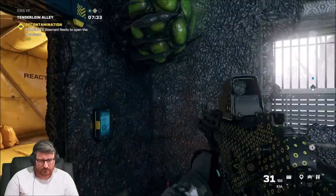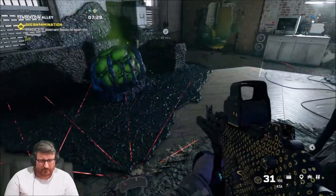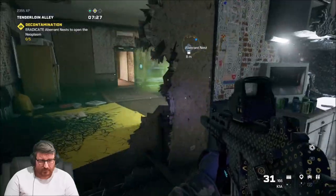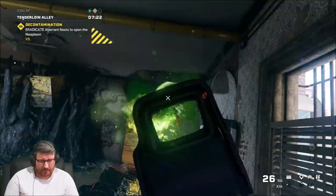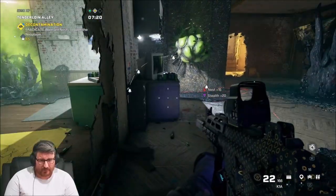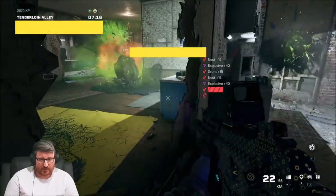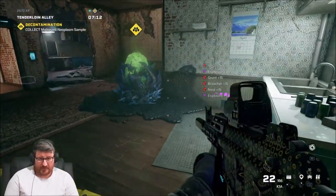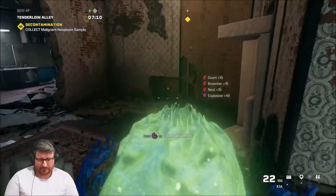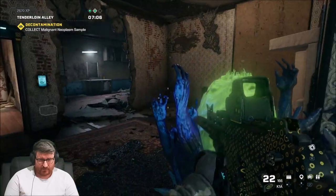Alright, so that should be all set. So everything should have a Claymore on it now. There we go — that's the old spawn. They're gonna trigger the Claymores and blow all of the nests. And there we go, all of the nests done, nice and easy.